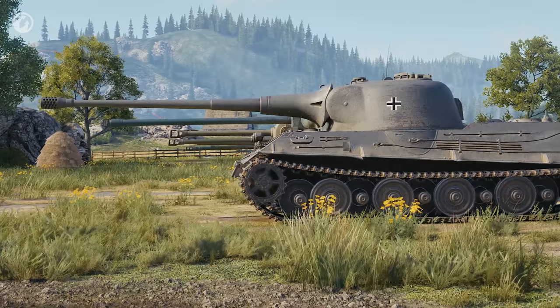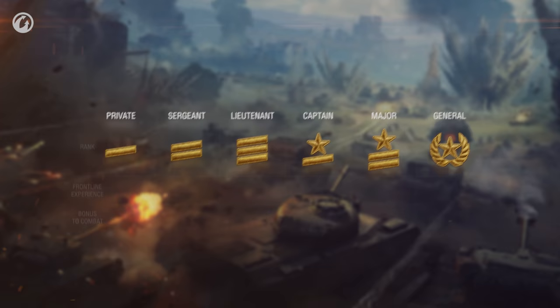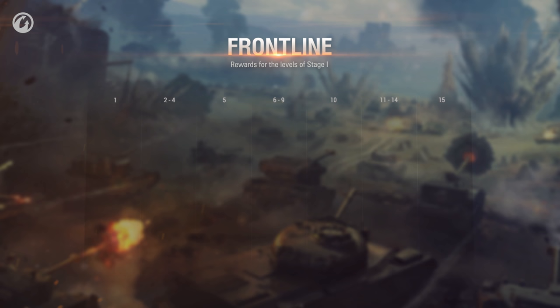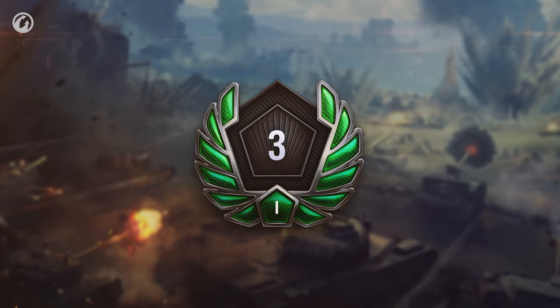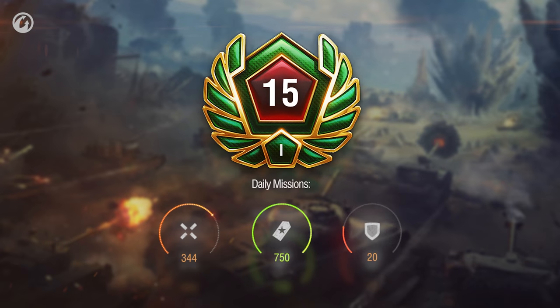The Gold spent on rentals goes into a special fund that can be used as a discount when purchasing the original version of these vehicles. In Frontline battles, you can earn ranks from private to general, which determine the amount of Frontline experience required to increase a level during an expedition stage. There are 15 levels in total, and you will get a reward for reaching each of them: combat reserve points, credits, directives, personal reserves, and bonds. After level 15, you will gain access to special daily missions that, if completed, reward you with personal reserves and bonds. The faster you reach level 15, the more missions you will be able to complete within a stage, increasing the reward you will get.